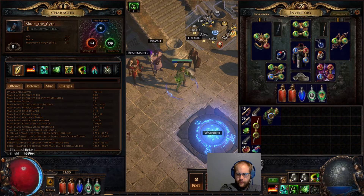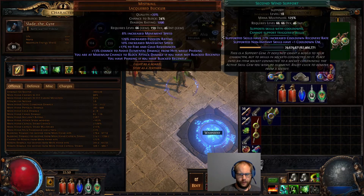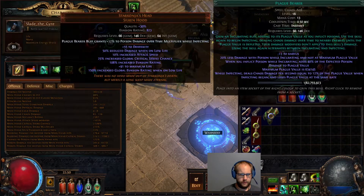I think if I switch over to Belly of the Beast, which is probably what I would get next if I decide I want to play Venom Gyre Assassin, I'd probably buy a 6-link Belly of the Beast. That's my 6-link, and then I can make a 3-link Plague Bearer setup — you want that with Empower and Increased AoE, which I think is the ideal for Plague Bearer. It does a lot of work in this build.